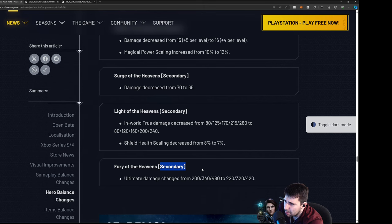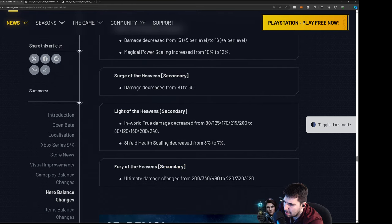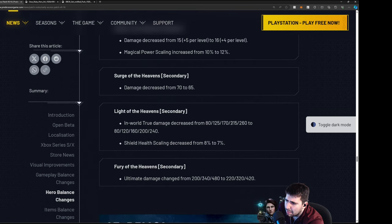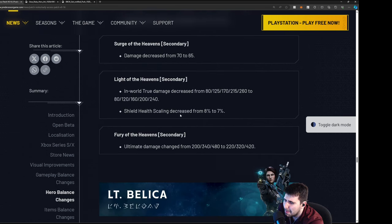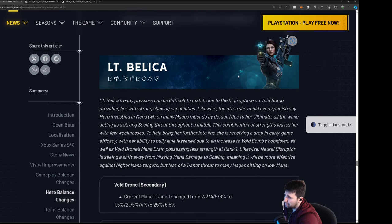Bury the Heaven ultimate damage changed — there seems to be some confusion reading the notes — ultimate damage changed from 200 to 220-420. There's overlap between his passive and RMB regarding true damage application. Overall the number changes aren't crazy. I wouldn't say Kwang is demolished by these nerfs by any means — maybe for low level play you'll get punished more.